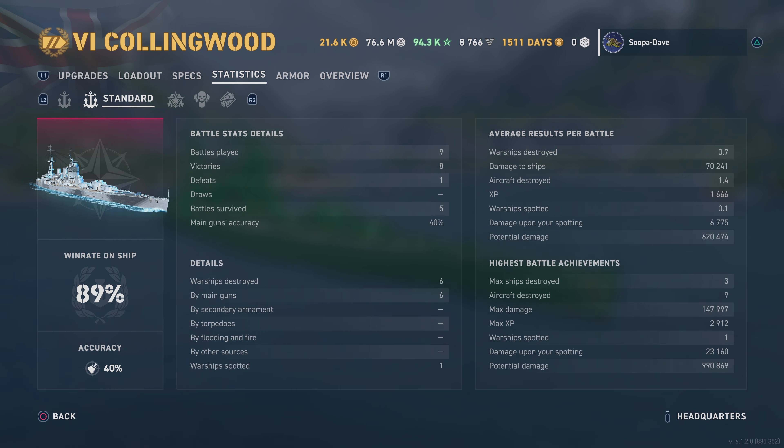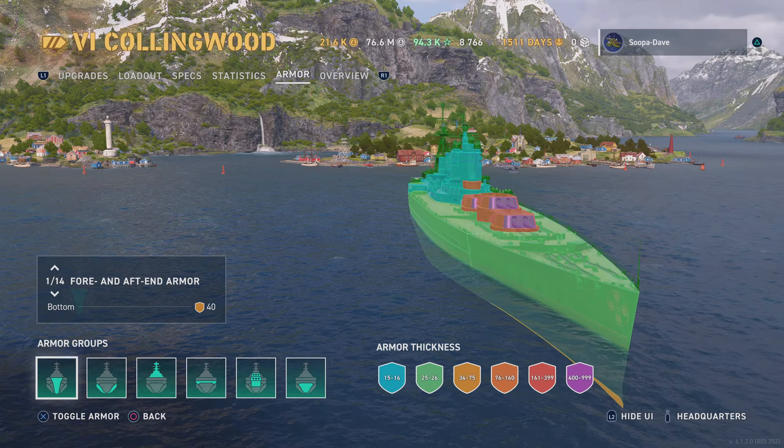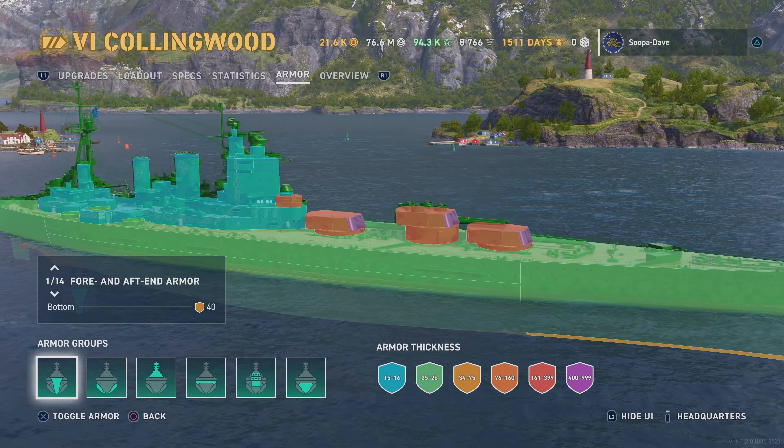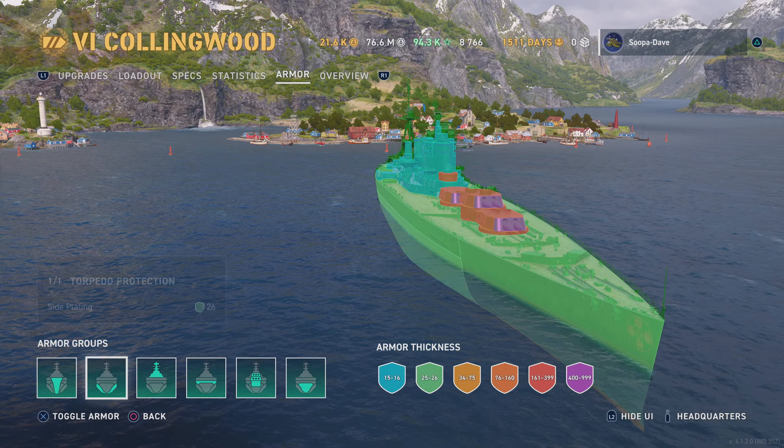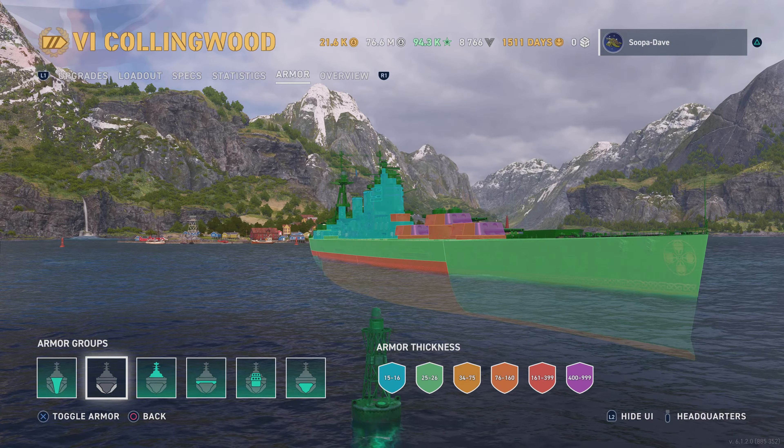One thing to note: the potential damage is lower than my other battleships at around 600,000, and that's because I try to either sneak up or use island cover as I'm moving up. I don't hide in it, but I try to be particularly smart with this ship because it can take damage but can also take a beating. The armor is very similar to the Nelson — the Nelson has a better midsection.